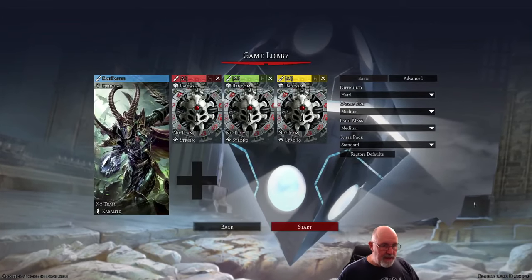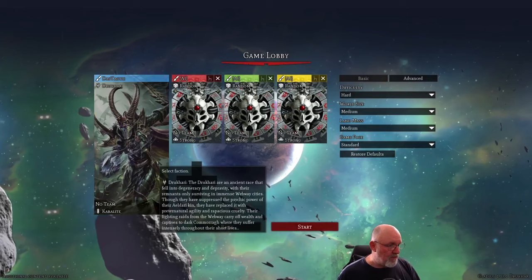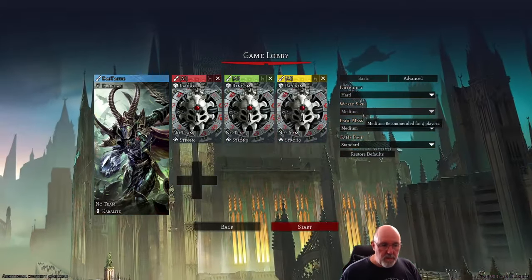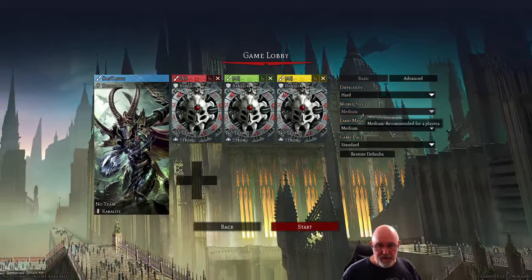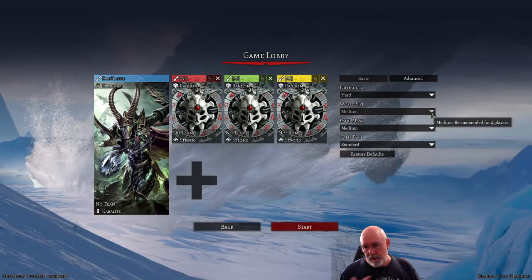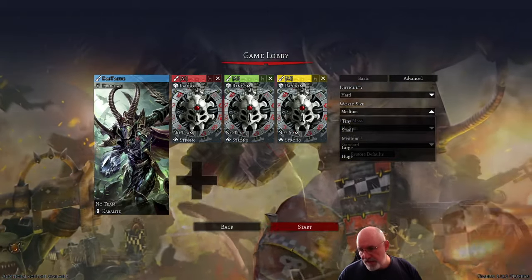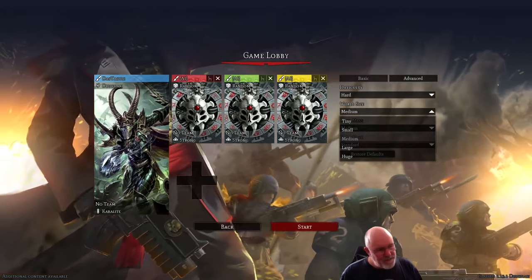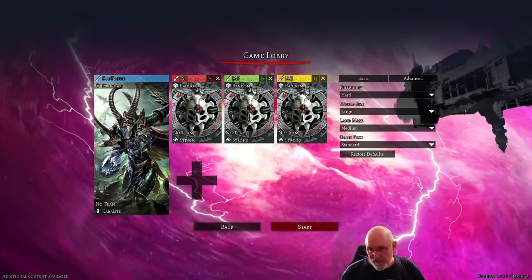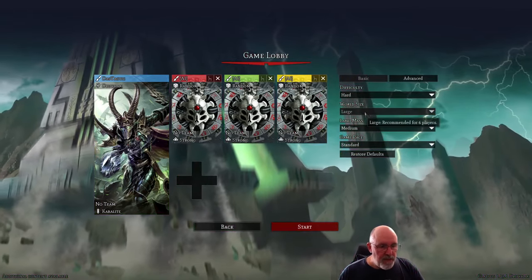I'm going to be playing pretty much on the defaults for most things except I'm playing on Hard with the Drukhari as our faction. Randoms across the others - we don't know what they're going to be. Just a medium world size, but it is a bit of an advantage if you'd see the medium recommended for four players. I'd suggest if you want to get more of a feel for it, maybe play large with only four players, so you get more webway gates available to you for most of the game.